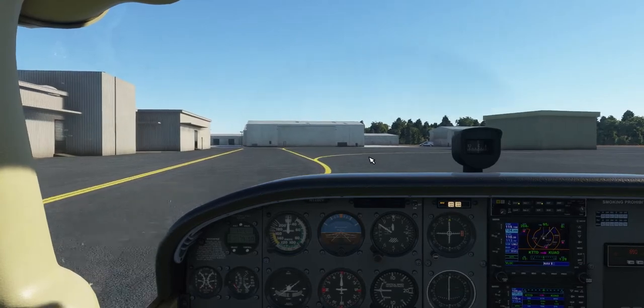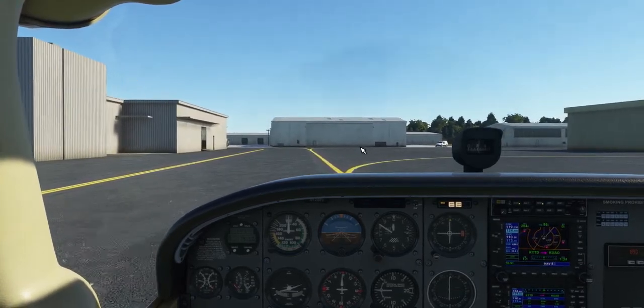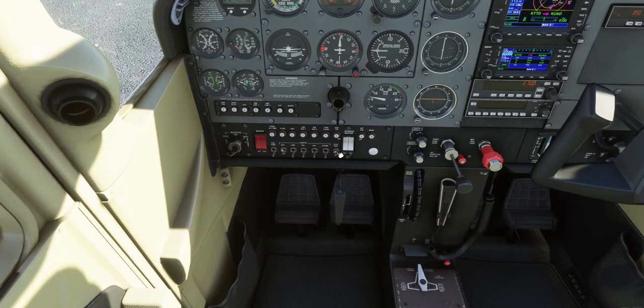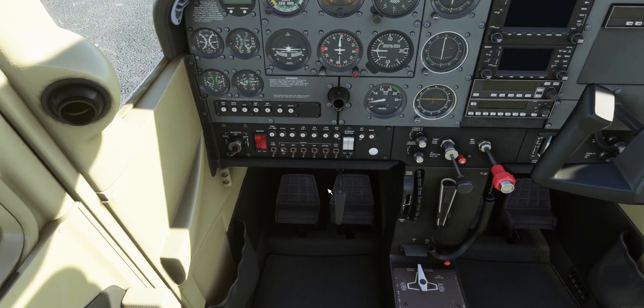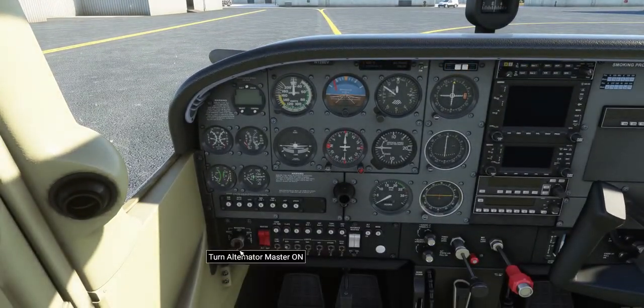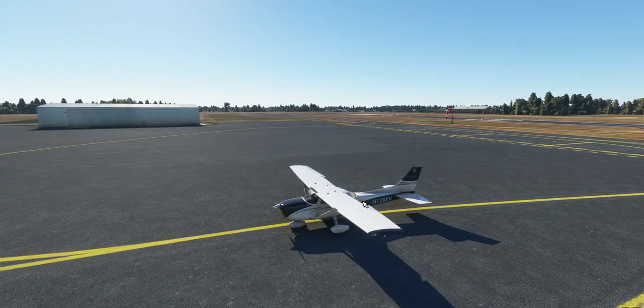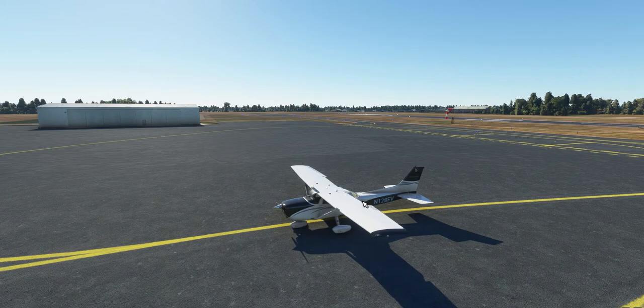We'll just park right about here and shut down. Parking brake on, avionics off, alternator off, pull the mixture, battery off, mags off — and we're done. We've made it! Thank you for watching. This has been a lot of fun. If you want to see more Microsoft Flight Simulator, let me know in the comment section. I really enjoy doing this and I love to fly airplanes. As always, this is Mark and I will see you in the next one.